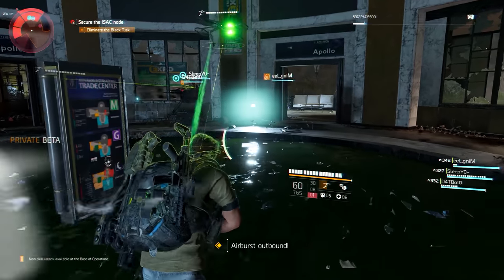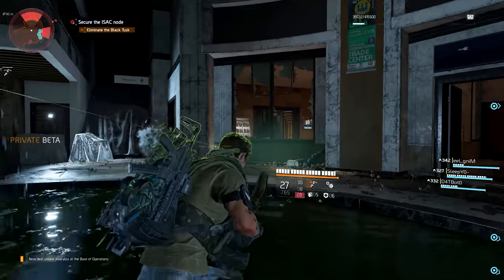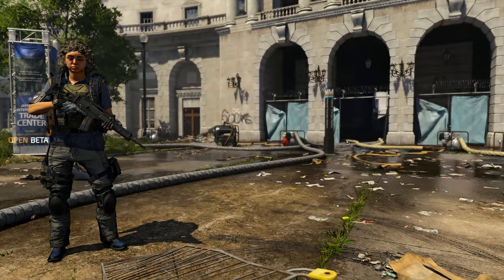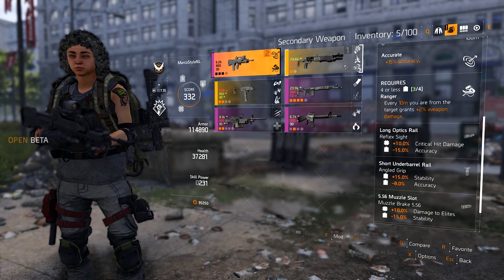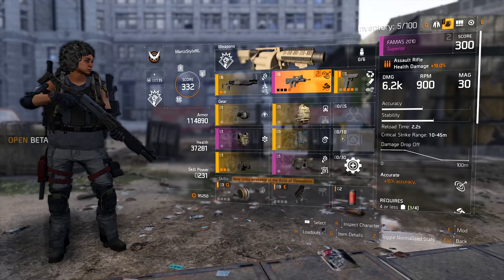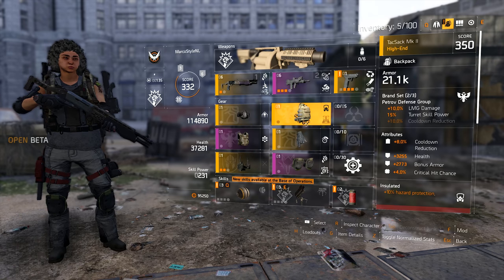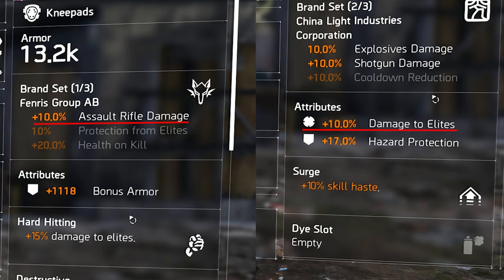Even for support and tank builds in this game, having at least a little bit of damage is always going to be useful. And although this topic should be pretty straightforward in the Division 2, it's not straightforward at all — it's actually very complicated. The developers use all kinds of formulas behind the scenes to get to the end result of how much damage your bullets do. Getting one 10% damage roll on your gear might be good, but getting another seemingly identical 10% damage boost on another piece of gear might actually give you more damage.